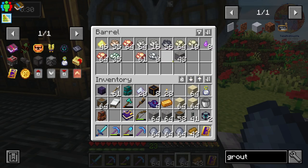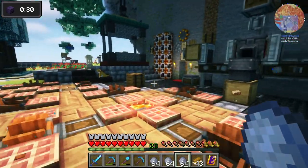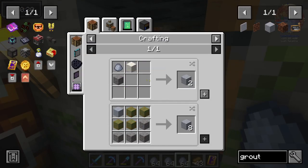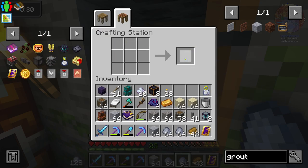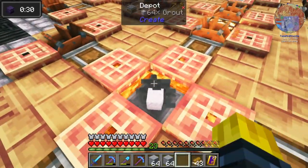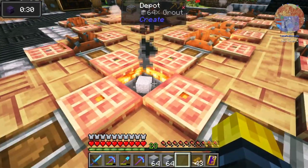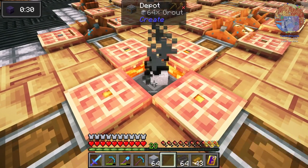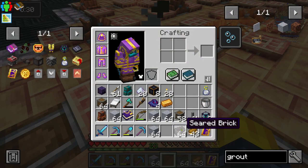We need to make grout and we're gonna do that right here. Look at this - grout: clay, sand, gravel, you get grout. We're gonna need a lot because we might need multiple smelteries right. You take grout and you burn it, fans lava, and that's gonna turn it into - if you breathe on it real fast sometimes it speeds it up - seared bricks. We need this to make all the parts and pieces for the smeltery.